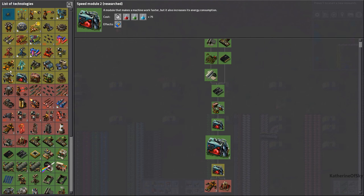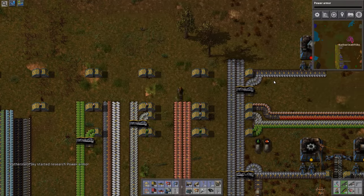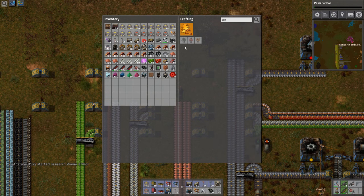Next piece of research to do. Let's try to get power armor. I looked into the armors and what they have — if you look up the word 'suit,' they have power suits with different equipment grids on them.